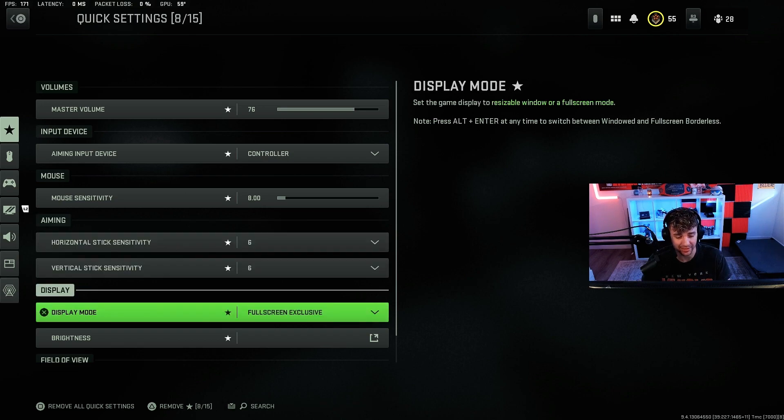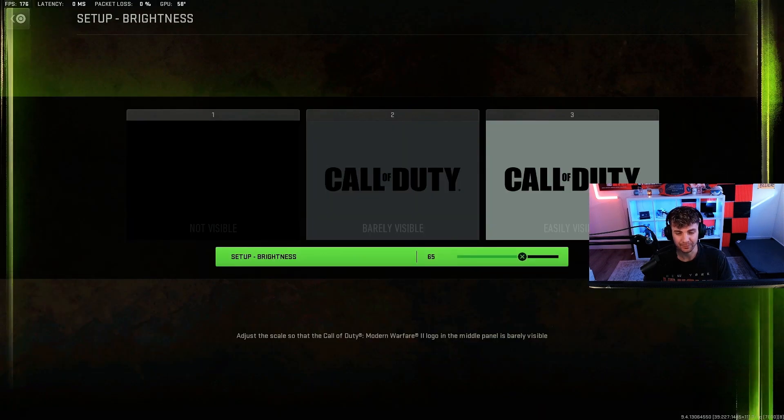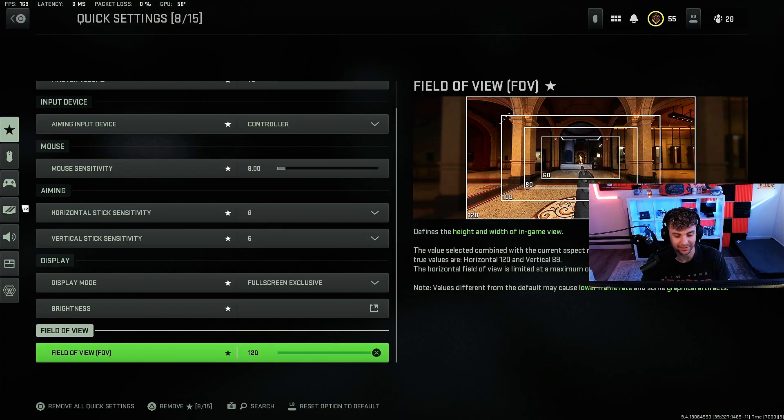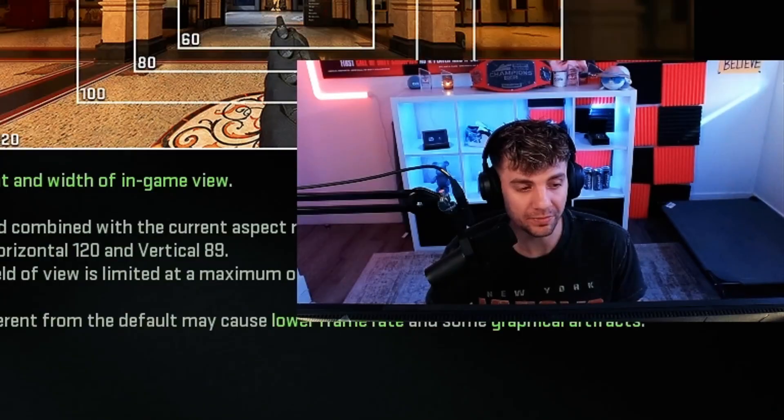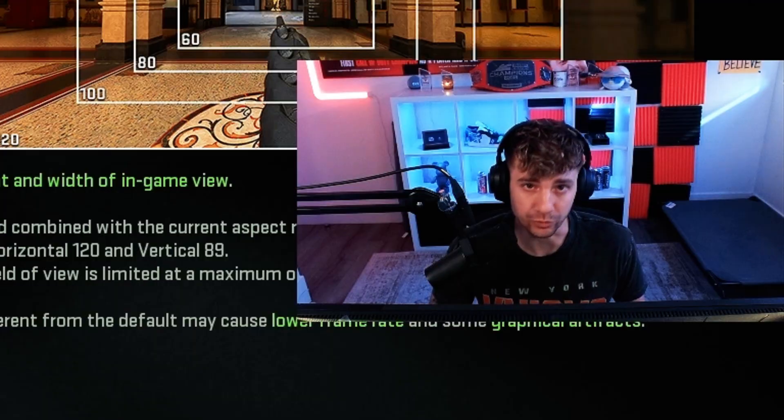Alright, so there are a lot of settings in this game and I'm gonna go through them pretty quickly. First are the quick settings — I have my master volume at 76. I control everything with my GoXLR, so that's kind of all preference. I play on a controller. I play in full screen, which gets you a lot more FPS, so that's super important. For brightness I play on 65.